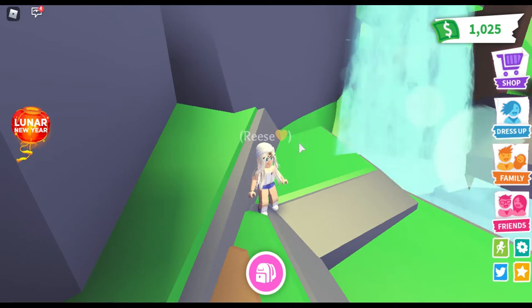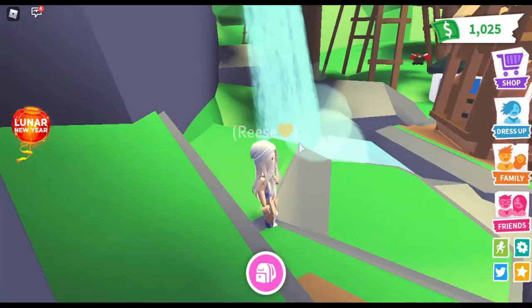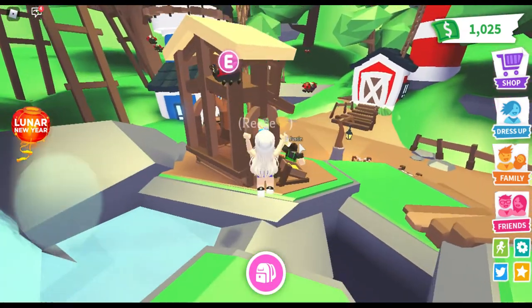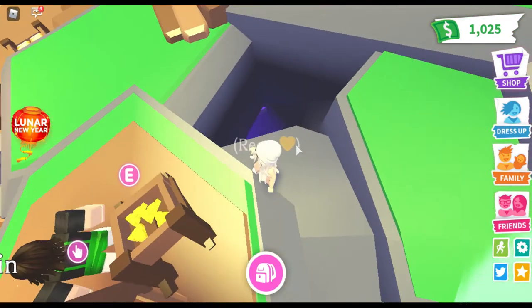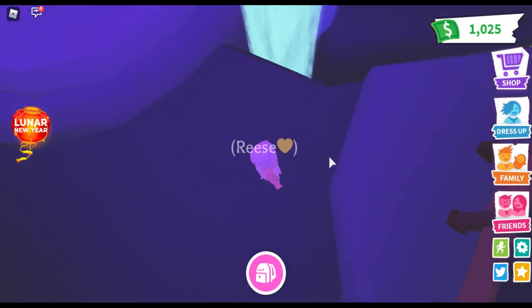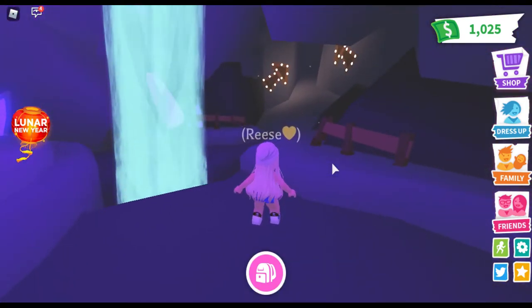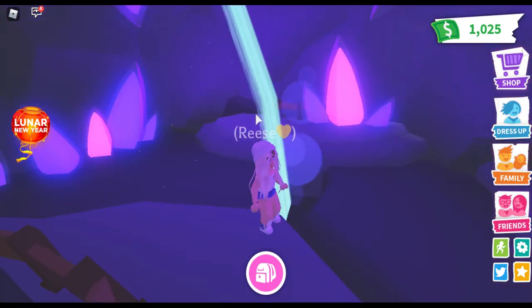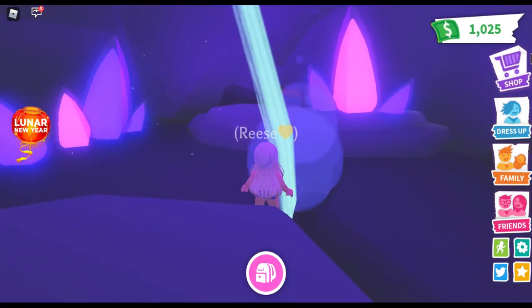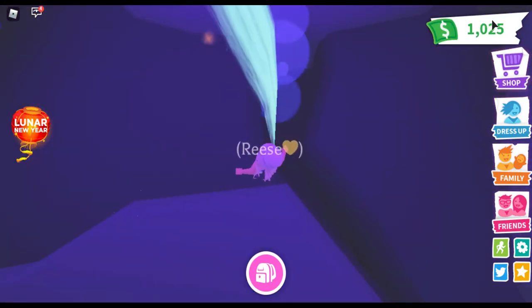Did you find it? I'm not sure, I just found this cabin. There's this huge hole — there's something in it! Whoa, what is this? I think I found it! That's the water slide — then you fall into here. Okay, go down it, go down it!